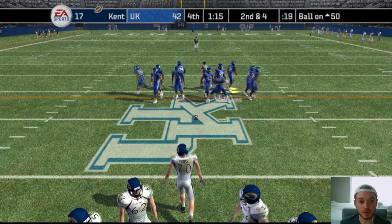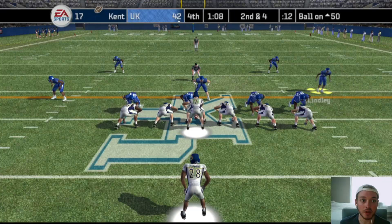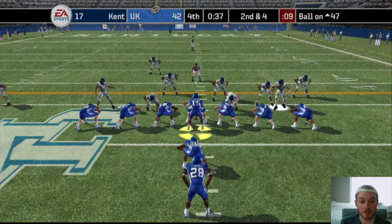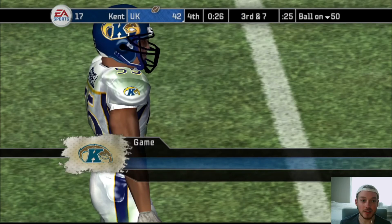Unless they score again or make an exciting play we'll show it. Run — fumble! There's an exciting play. Our backups getting in there forcing the fumble. This looks like the last play of the game. Not a whole lot of yards in the second half but we did what we needed — only 17 points given up, pretty good. They blew up that play but I don't care. It's 42-17, good win!